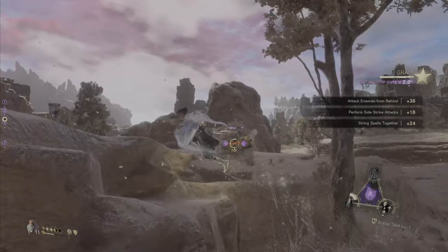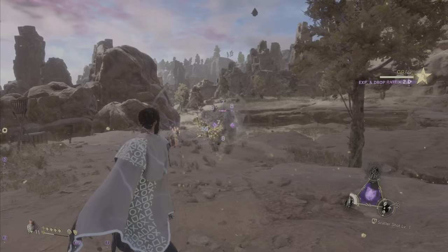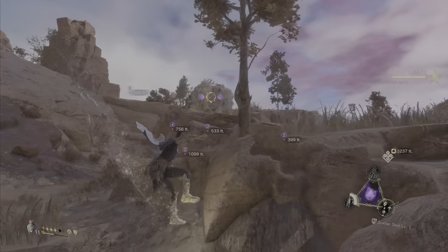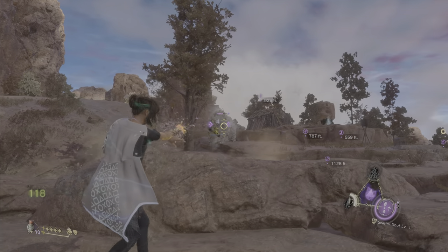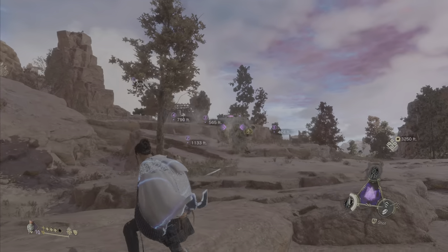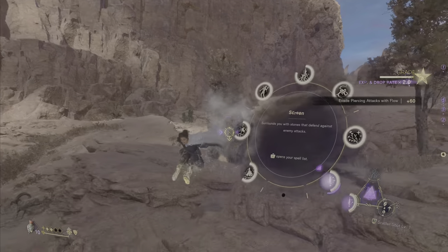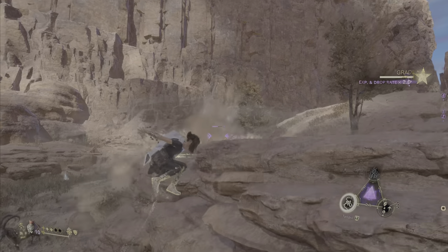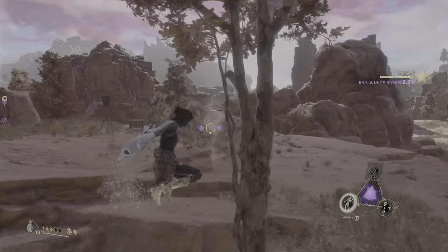I activated Stone Screen so that we have some resistance to damage for when he attacks us. Because of the sheer strength of this enemy, I'm going to make sure we're kind of protected. Let's use Implant.